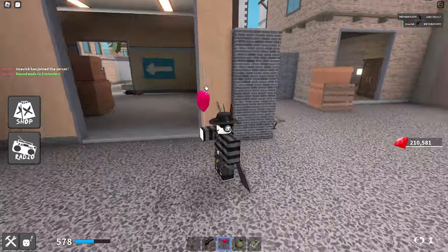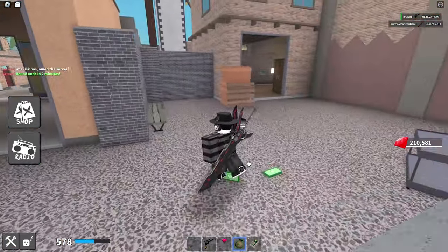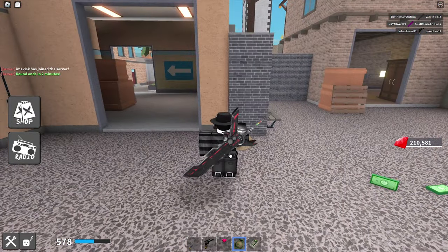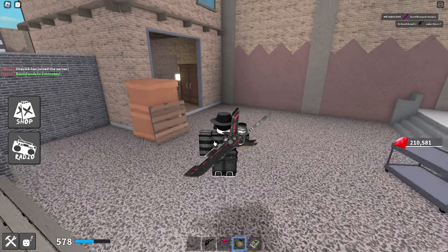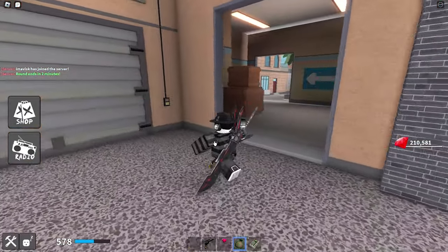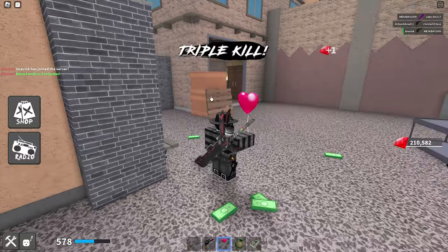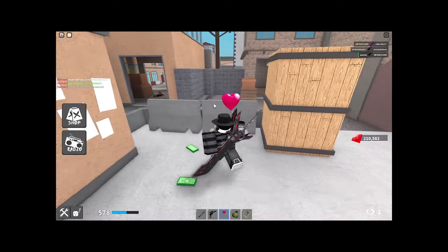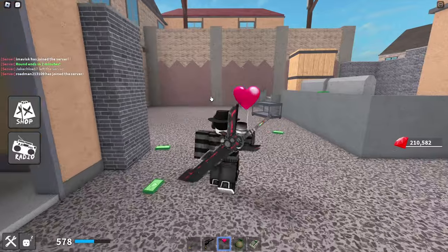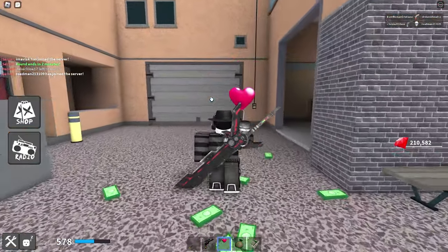Before we end the video, let me showcase one more time how to use the Money Bag and the Heart Balloon together. If you want to jump really high, use both together. When you're at the highest point while jumping, activate the Money Bag — you place the money below you and jump on it to go higher. There you go, that's basically how it works. You can do this consistently; sometimes it doesn't work but that's no problem.